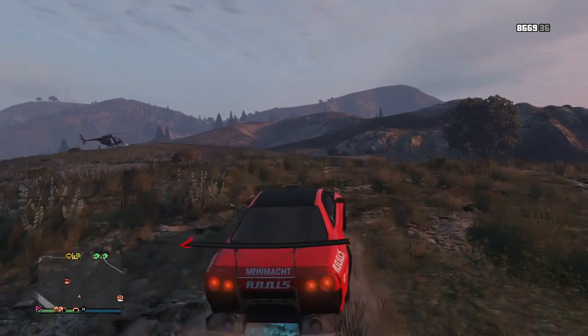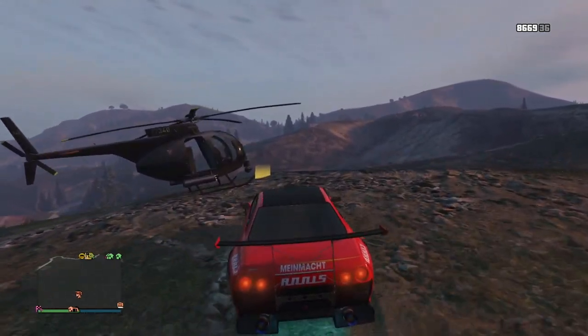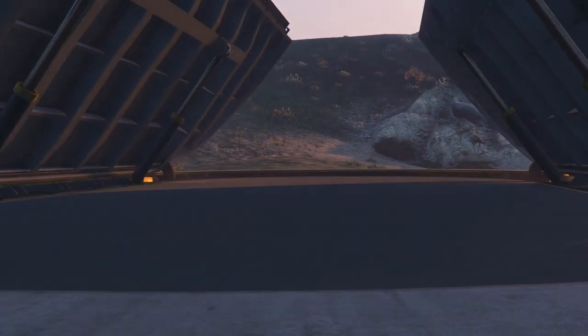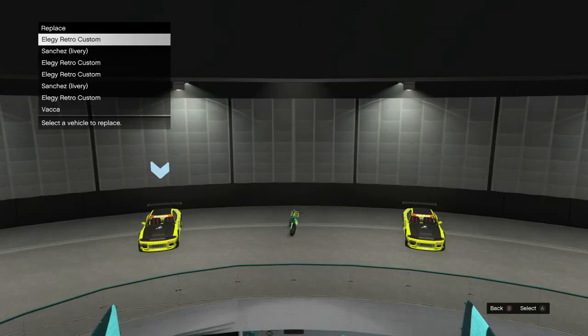Now you've got a glitched car — drive into your facility. Approach it a little slower than normal, don't gun it in there. Get the facility fuller alert, accept it, and there you go — you've just created a duplicate. I wouldn't call it clean just yet though; you're gonna see something here, and I'll show you why I always check my plates.